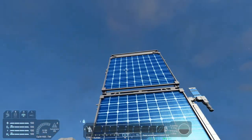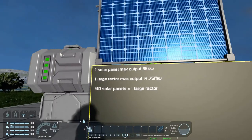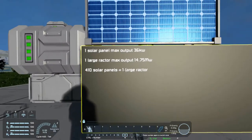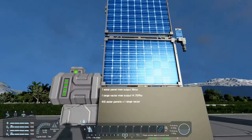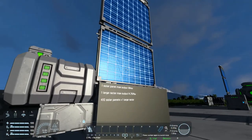Around the back side, lastly you've got small grid solar panels. One solar panel has a maximum output of 36 kilowatts. With the large reactor at 14.75 megawatts, that's about 410 solar panels to equal one large reactor. Same deal as the large grid — good for a trickle charger and a secondary power source, but don't rely on them.